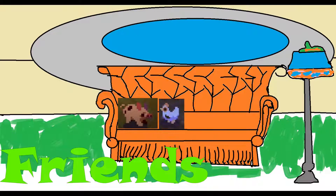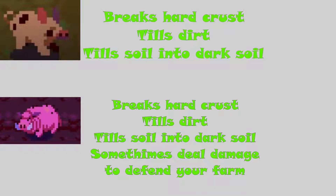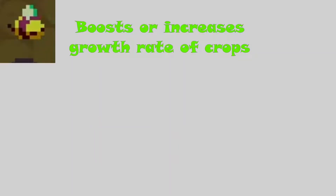There are many different kinds of friends in Atomicrops, and friends help you out either through farming or through killing enemies. The first ones are pigs — pigs help by expanding your farm area by breaking Hardcrust and turning it into dirt. They can also till dirt to make it soil, and till soil again to make it dark soil. There's an upgraded version called the hog, which does everything the pig does except it can sometimes deal damage to enemies. The next friend is cows — cows water crops for you. There's also an upgraded version called the grass-fed cow which waters crops a little bit faster.